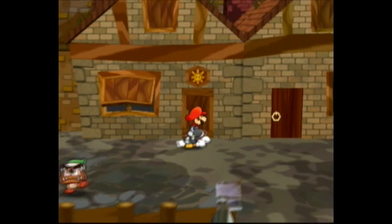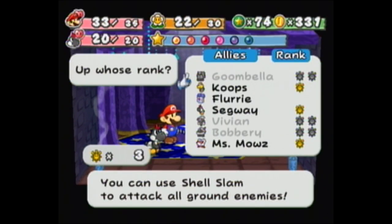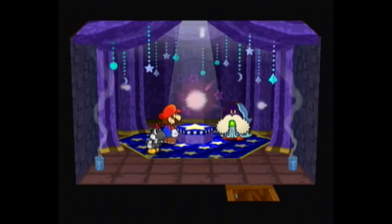I forgot that that Shine Sprite was there. Now that there's just one more, I can take it back to Merlin. Might as well do this — take it back to Merlin and then upgrade one more party member. I upgrade the Yoshi, because he's probably the next most useful one. And don't worry, I speed this one up too.